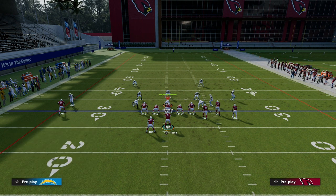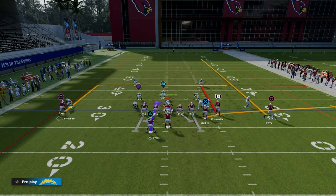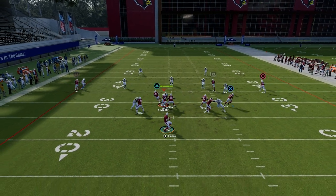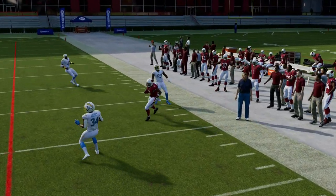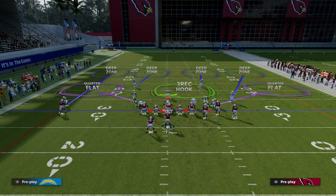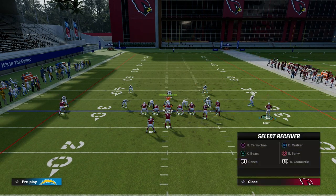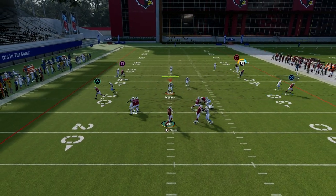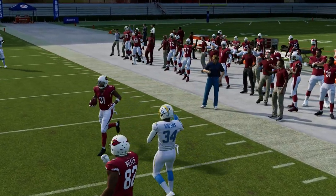So, for example, let's say we were going to run this against zone — just motion this guy out, put him on a streak, and then put your running back on a flat route to the backside. Now we're attacking the flats on both sides of the field, and we also have this really nice deep out route that is not going to run into the player even if they're in zone. Let's say they're playing match — this is a great way to counter match. You motion this guy out, now it comes back to basically delayed man coverage, and you see the out route is wide open. You can turn it up field and get several yards.